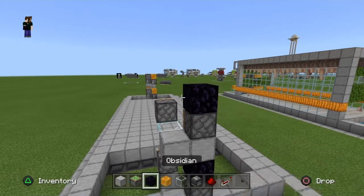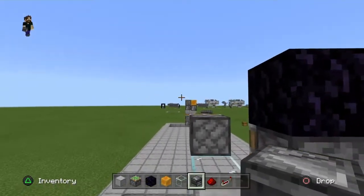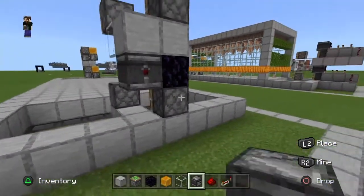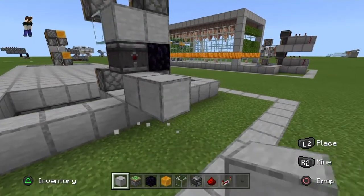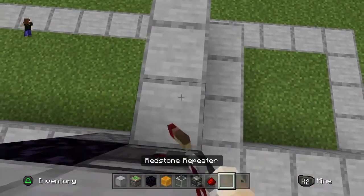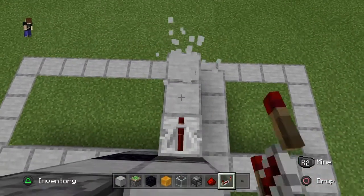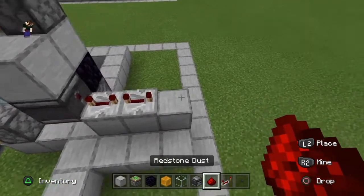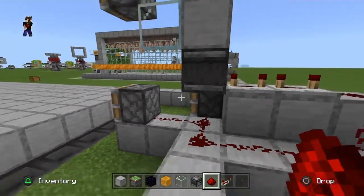Now we just need to wire in some redstone for the return stations. Place observers right next to the obsidian blocks with the face towards the farm and the redstone dot facing out the back. Pillar up and come three blocks off the back, then three blocks on the ground next to those. Place two repeaters — both set to four ticks. Then run a redstone line from those repeaters down and around into the pistons below.